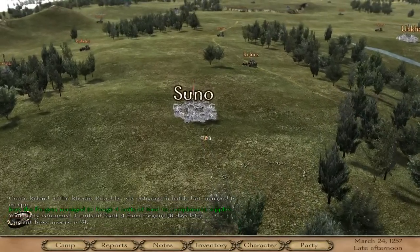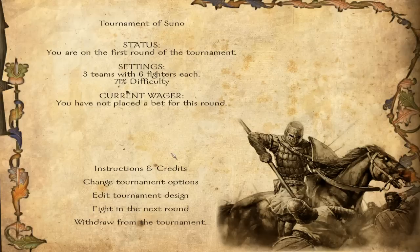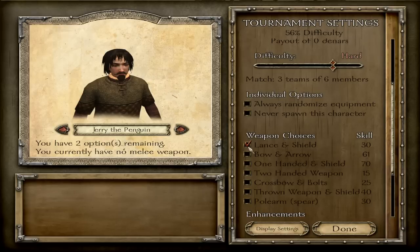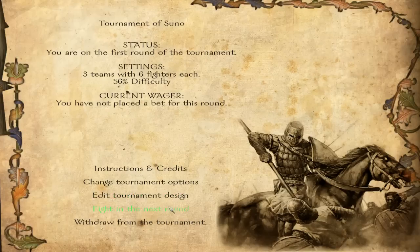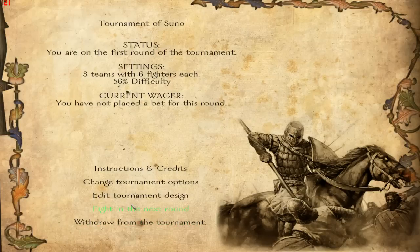There's a tournament here — we can try and compete. Three teams, six fighters each. I want to join the red team so I know where I am. We want a bow and arrow and a horse, and a lance just in case — tournament design, let's leave it at that. Fight in the next round. We have pretty much no skill at all in any of this, so let's just ride around and see if we can lance down someone.